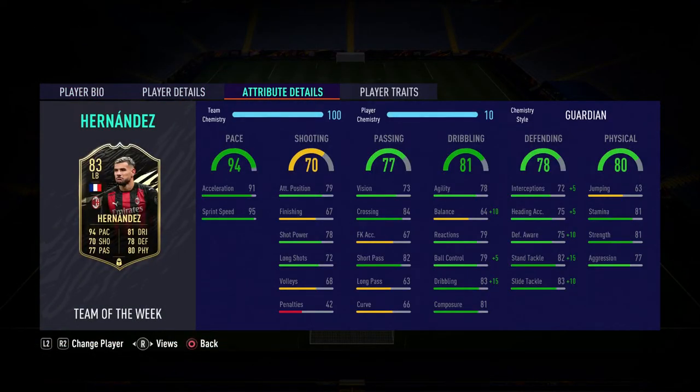With a Guardian on full chem, it puts his stand tackle to 97, slide tackle to 93, defensive awareness to 85, interceptions to 77, heading accuracy to 80. But the best part of the chem style is his balance goes from 64 to 74 — being six foot he won't have great balance naturally, but with that boost he'll turn much better and feel smoother on the ball. On top of that he goes to 98 dribbling with 84 ball control. Guardian is a no-brainer.